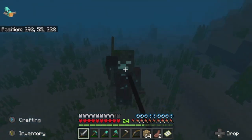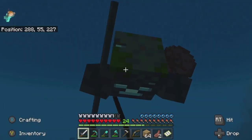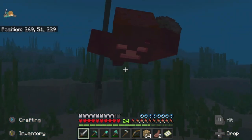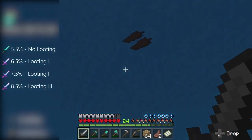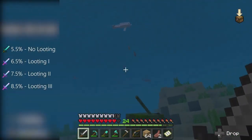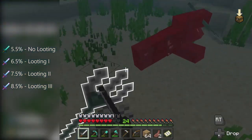The first thing we're going to do is get the Trident. To get the Trident, we need to find and kill a Drowned that is holding a Trident. The chance that the Drowned drops its Trident is 5.5% without looting, 6.5% with Looting 1, 7.5% with Looting 2, and 8.5% with Looting 3.